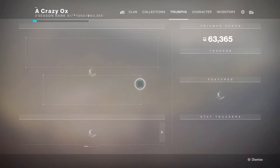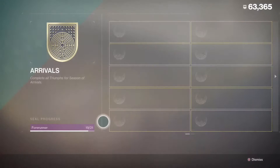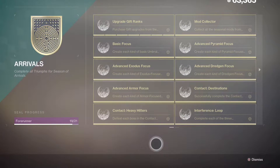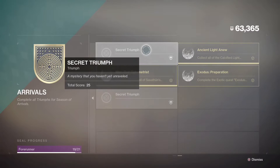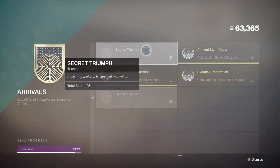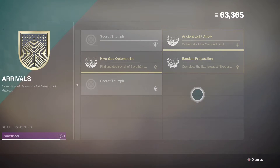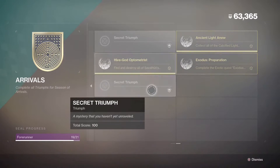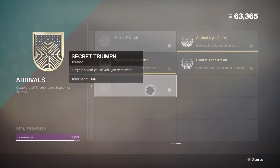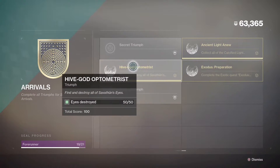I'm going to go over the triumphs and seals quickly to highlight some of the secret triumphs. I've already got most of the Forerunner seal done, but one of these secret triumphs is defeating a specific enemy in interference that hasn't rolled around yet, so it's time-locked for now. The other one is the second part of the Exodus quest — Exodus Evacuation — which is also time-locked. Neither can be done quite yet. Also, be sure to check out my video on the 50 locations of Savathun's Eyes if you're looking to get that one done.